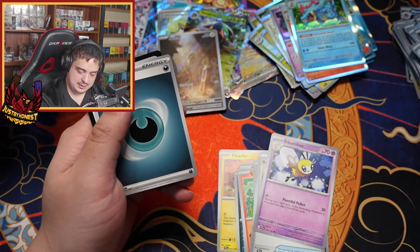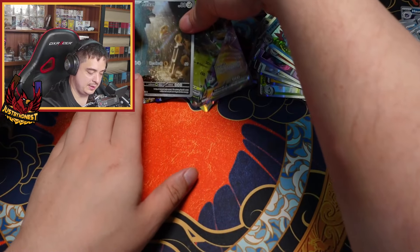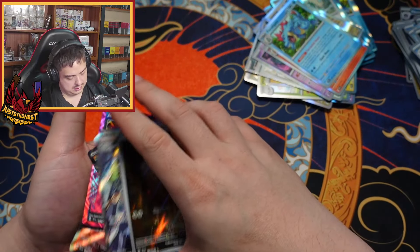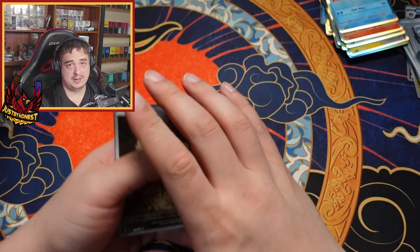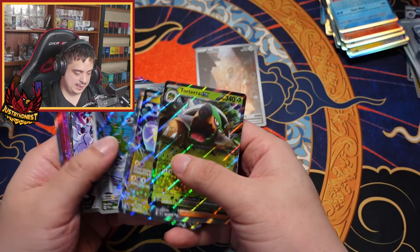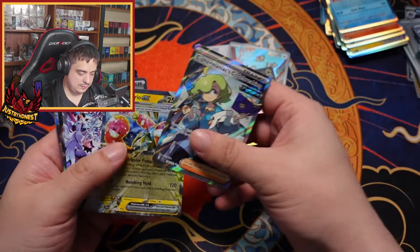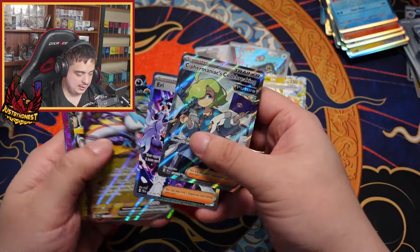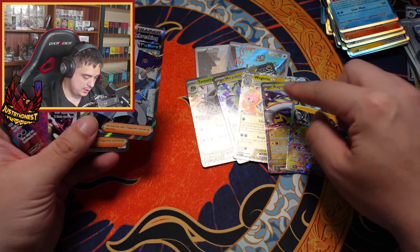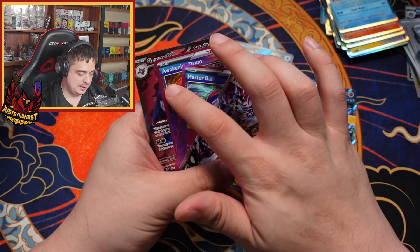Last pack — are we gonna pull another IR out of here? Nope — L, GG. Great Tusk, Fuecoco. There's your code card right there, and now let's take a look at exactly what we hit. In terms of IRs we have two illustration rares. In terms of regular EXes we have one, two, three, four, five. So total hits: one, two, three, four, five, six, seven, eight, nine, ten, eleven, twelve.